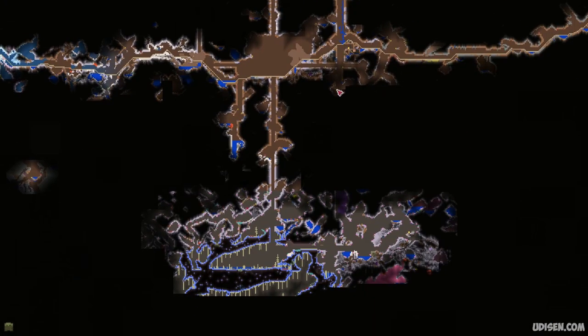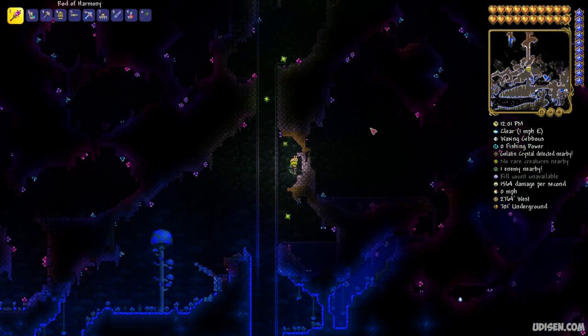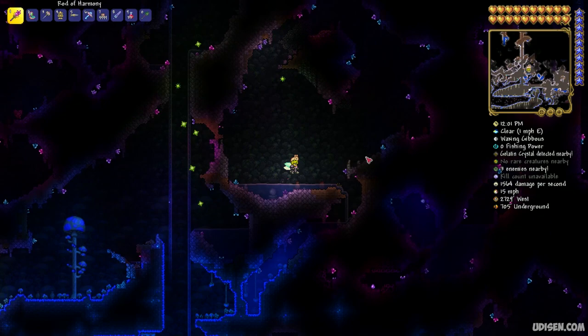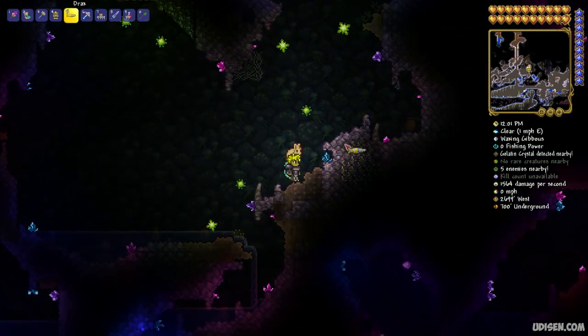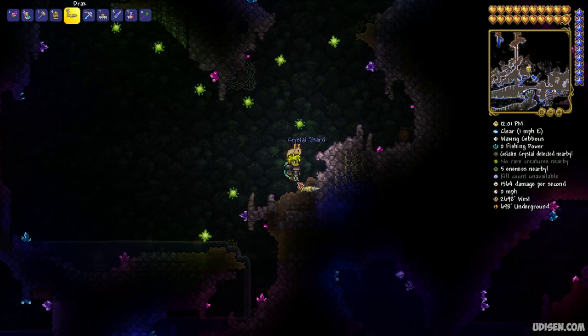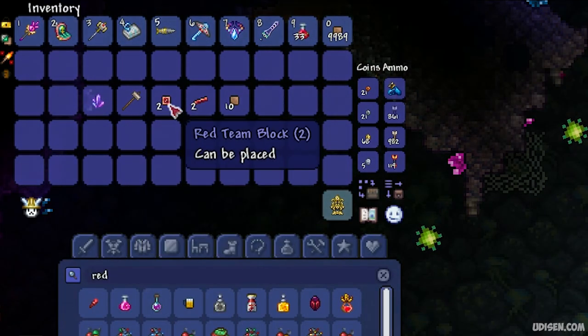After that, go to the cavern layer. The cavern layer is always around six or seven hundred blocks from the surface. In the cavern layer inside the Hallowed biome, you will see crystals spawning around. Use your drill to collect one crystal shard.